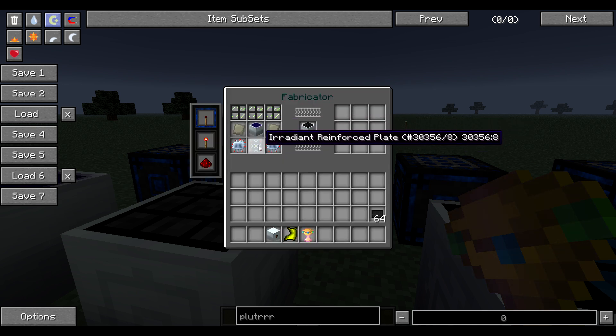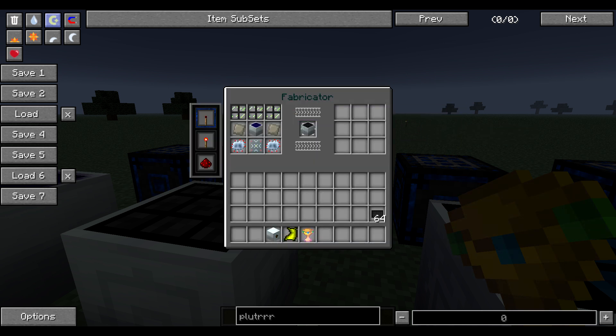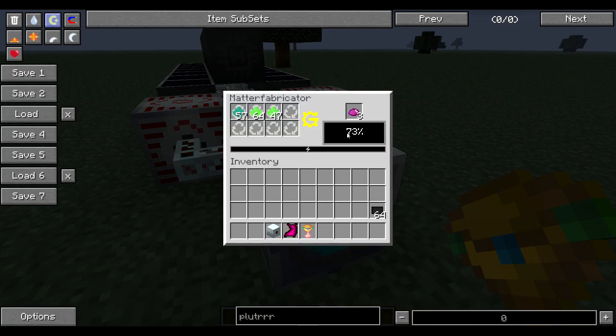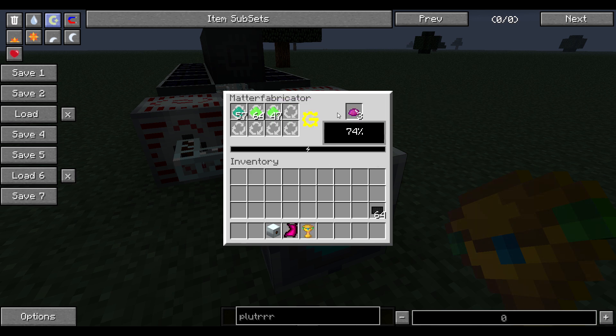To get uranium, you need UU matter and glowstone. This is how you make UU matter — this is a matter fabricator. I use plutonium and enderpearl dust for an amplifier; it's a one-to-one ratio. Plutonium dust, and yeah — this is UU matter.